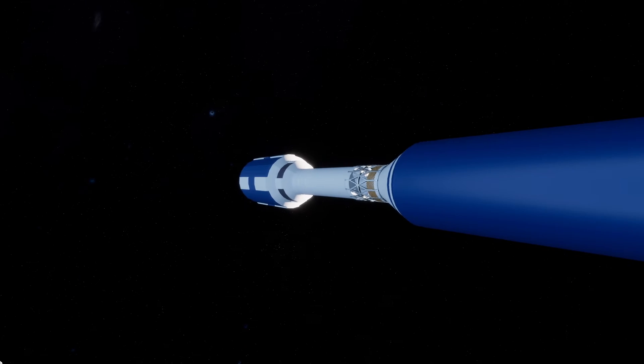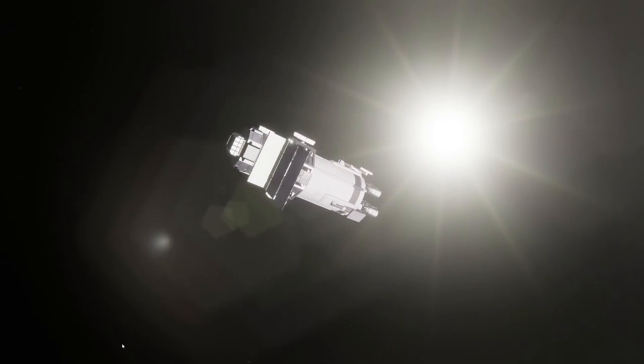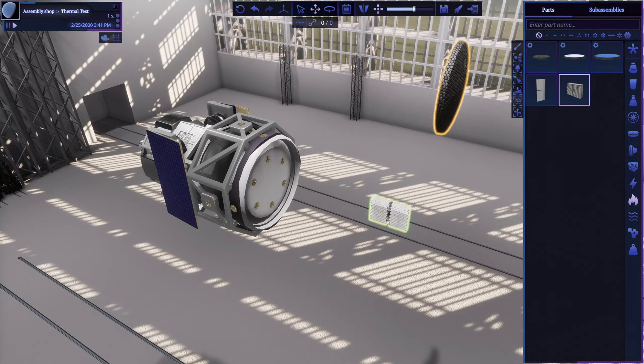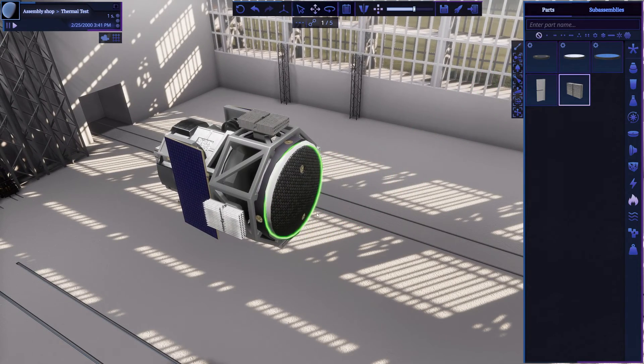There are plenty of heat producers: working engines, parts that consume electricity, the sun, planets, and of course the entity. However, you will have tools to dissipate thermal energy using radiation, convection, and conduction, and keep your craft safe.